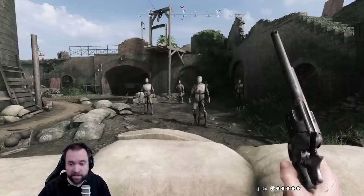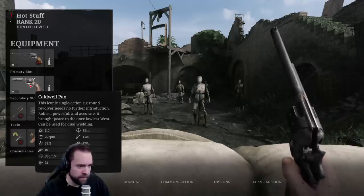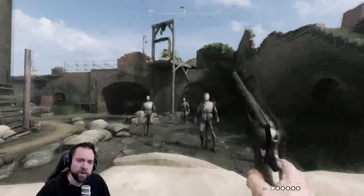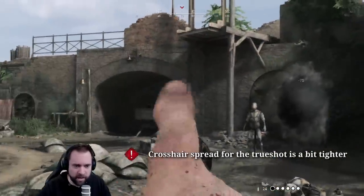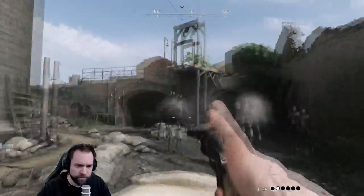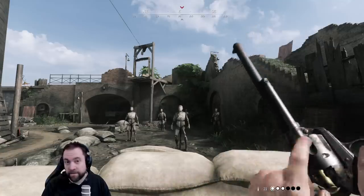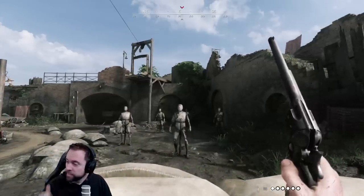Here's the Pax Trueshot — the long barrel version. It deals a little bit more damage and has higher muzzle velocity compared to the standard Pax. The crosshair size looks about the same. A small increase in damage but a nice increase in velocity overall.